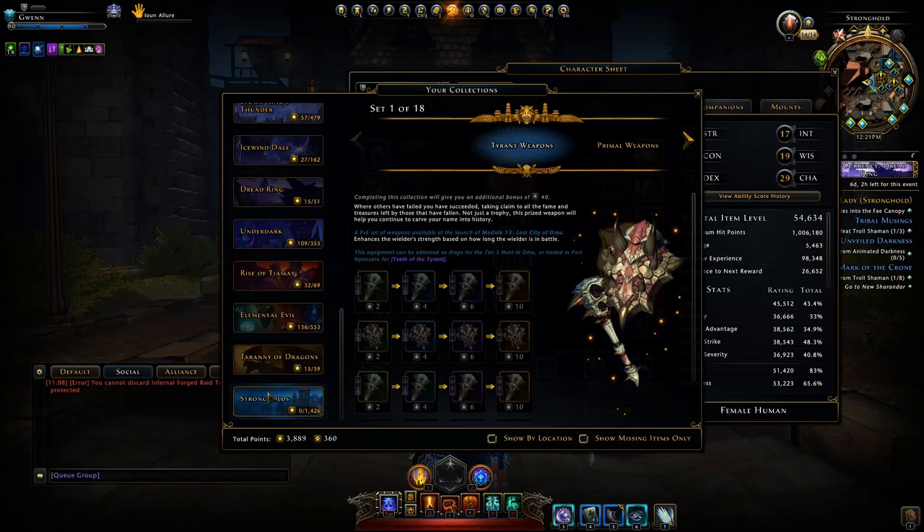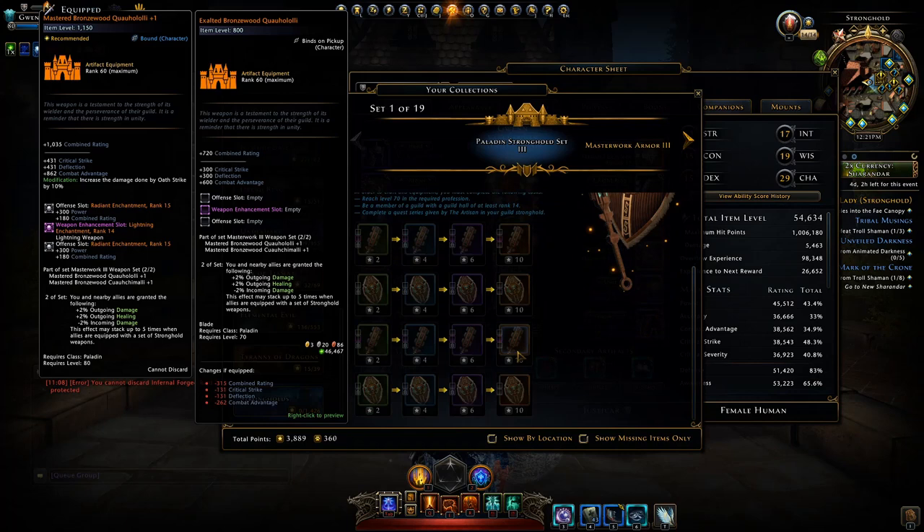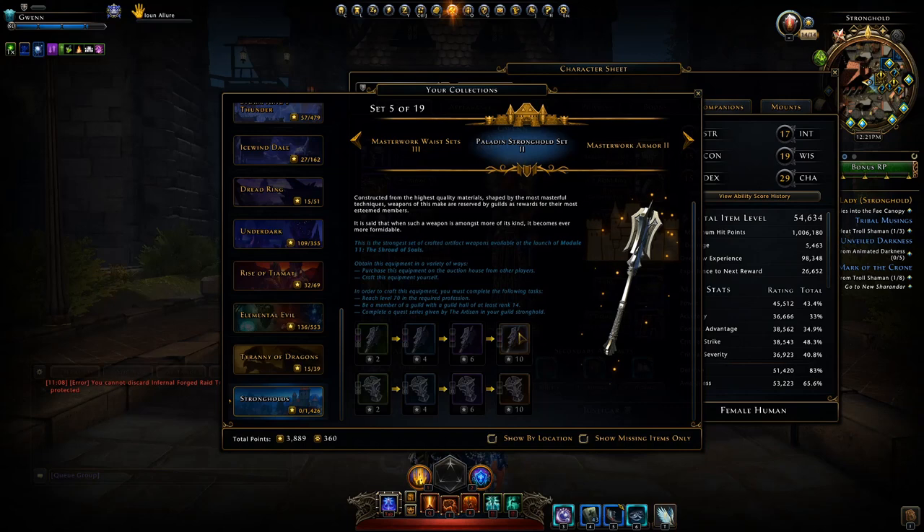These mastered weapons are not the only ones with this set bonus. If we look in our collections tab and scroll all the way down to the stronghold, you can see we have the stronghold set of three with the exact same set bonus giving damage, healing, and damage resistance. There are multiple variants — the masterwork 2 set has the exact same set bonus.